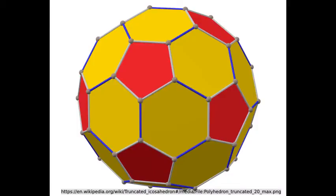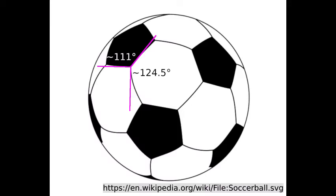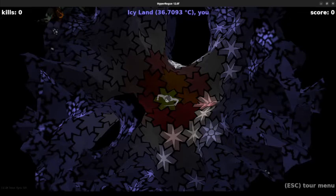You've actually seen something like this before on the surface of a soccer ball. At each vertex, we have three polygons coming together — two hexagons and a pentagon — which have angles 120, 120, and 108. And that adds up to less than 360. But a soccer ball is, well, a ball. It has curvature. And taking those curves into account makes the angles a little bit bigger, so the angles at each vertex really do add to 360. It's only our attempt to flatten it out, our projection into Euclidean space, that makes things fail to add up.